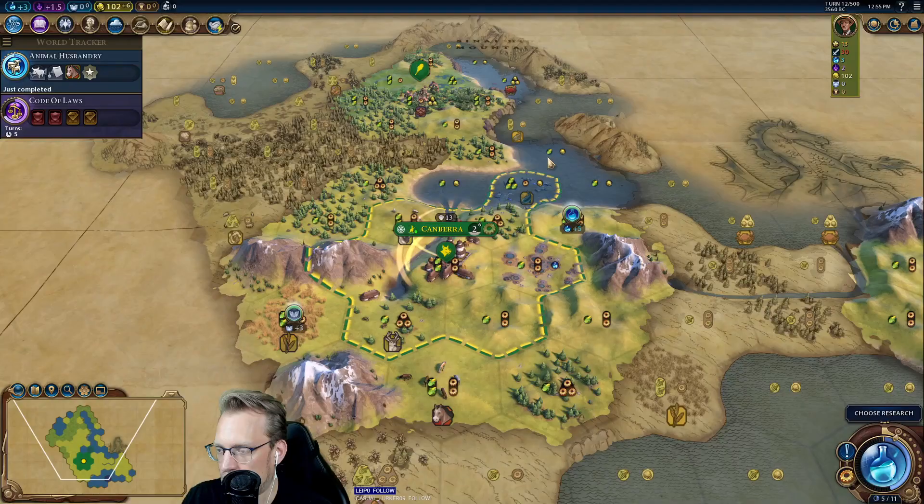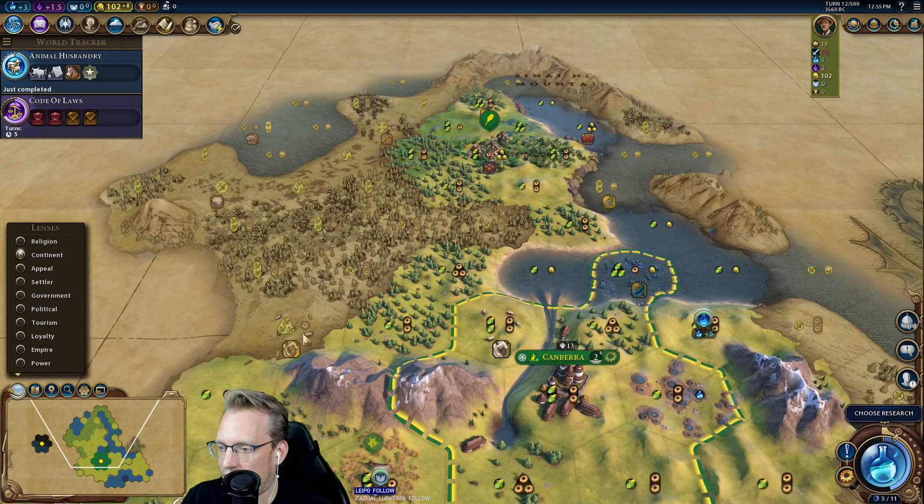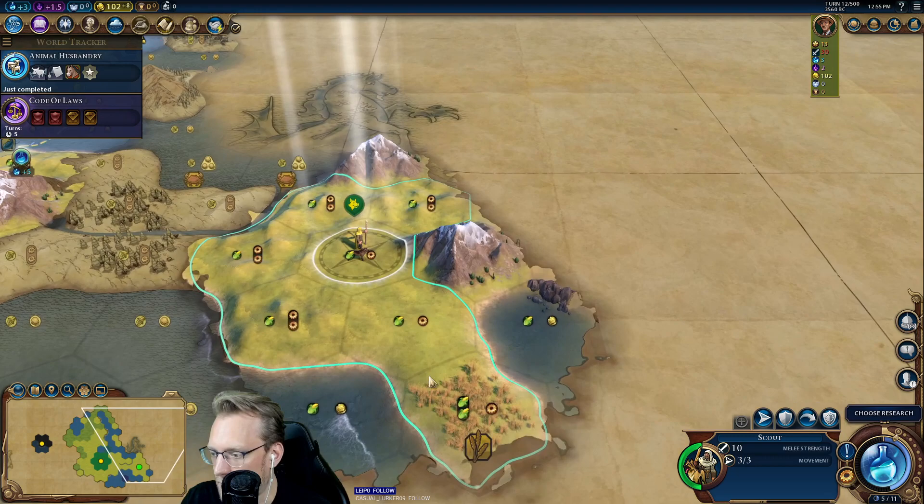Animal Husbandry shows us horses here. I am fond of pigs — very nice. So now I can culture bomb in the spices. And we have a first meet on Zanzibar — okay, alright, game. And another river.